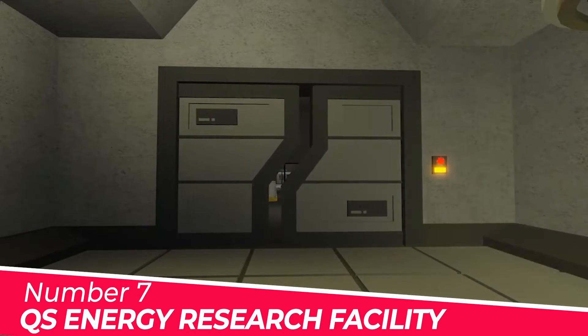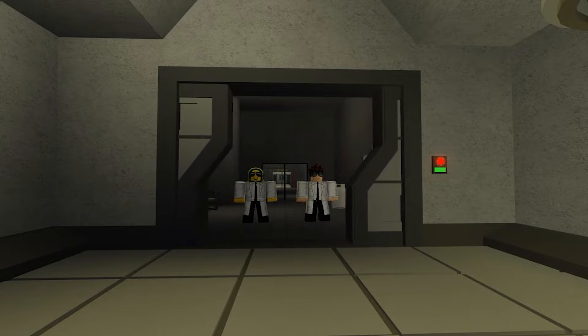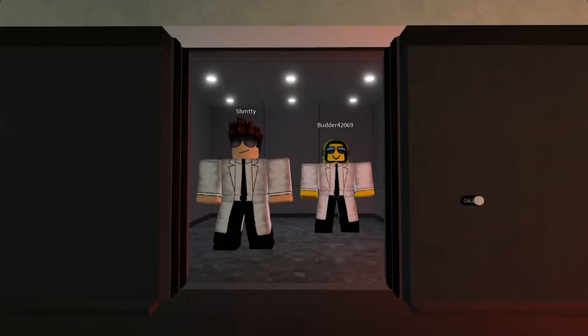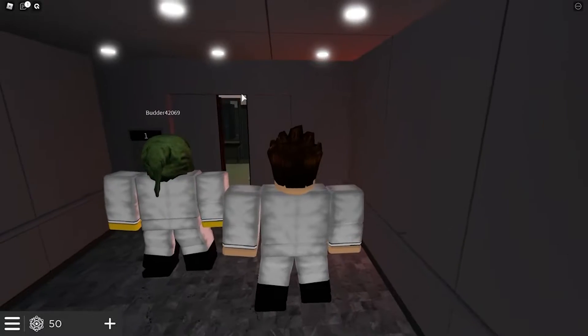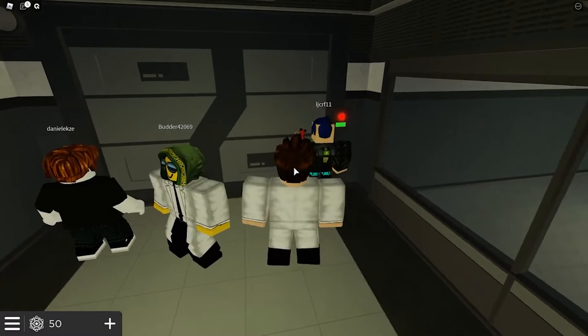Number 7: QS Energy Research Facility. This is a sci-fi role-playing game. Here, you will land up in a research facility bonded to a clan called Quantum Science Incorporated. The whole game goes like this — firstly, you will be exploring all the areas of the facility, and after completing some quests and challenges, you can get yourself a role where you can unlock even more content of the game.